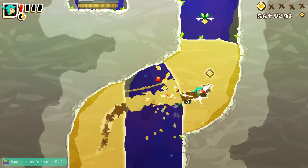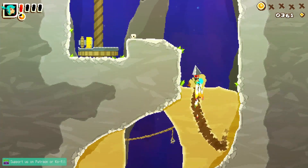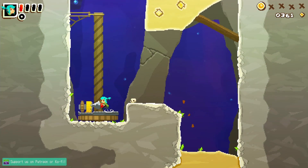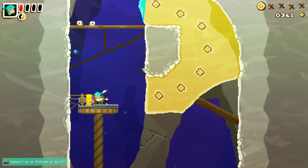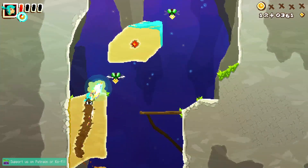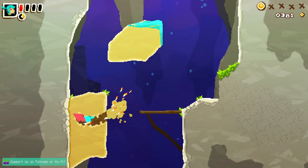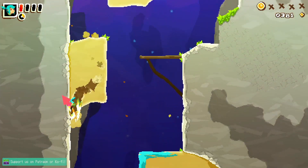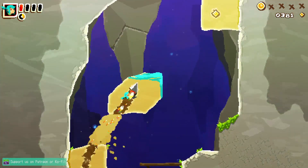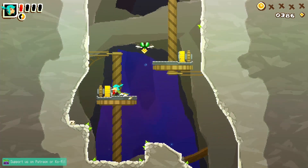There we go. When there's no blue indicator you can make it up that jump without using your dash, and then when there is blue you know you need it. I used it on the wrong one. This almost looks like crumbly terrain — nope, that's just the way the wall looks. You gotta watch that drill overheating meter.